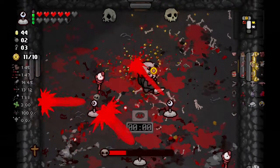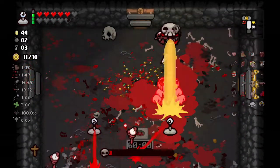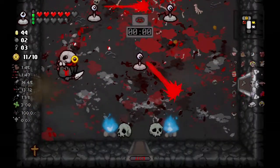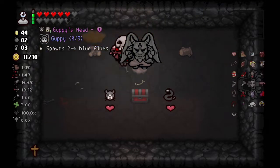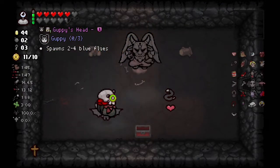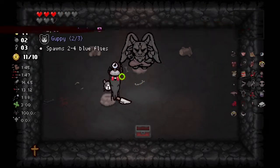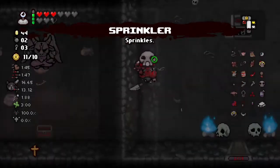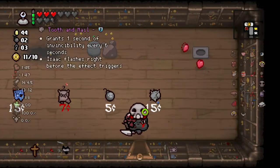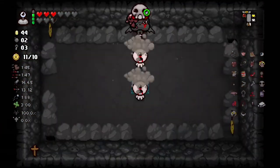The Bloat is a variant of Peep — they're very difficult because they have their own brimstone. But thankfully we have flight so the creep on the ground is not going to bother us. If we didn't have flight it would be very hard to take them out — the key is to get above them. Two Guppy pieces! You have to take them both — Guppy's Head and Guppy's Tail. Sprinkler is just overpowered. Let's try to get to 99 cents as quickly as we can.